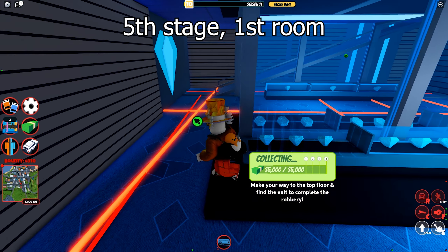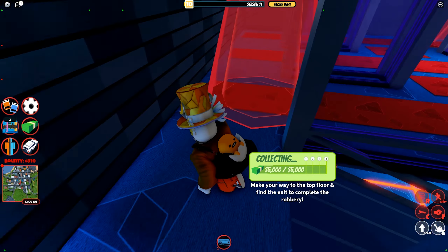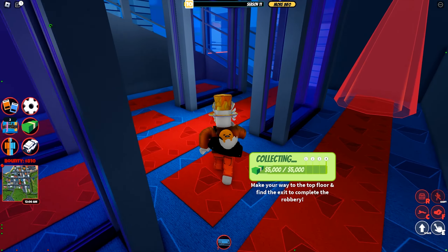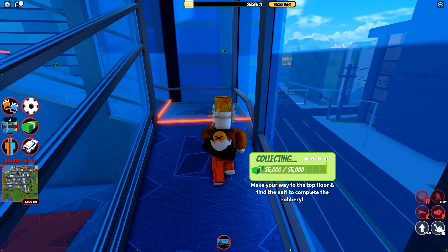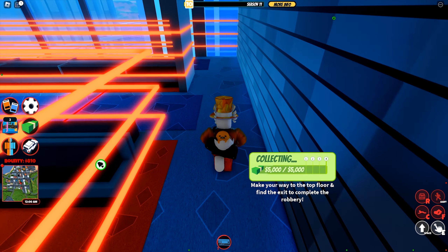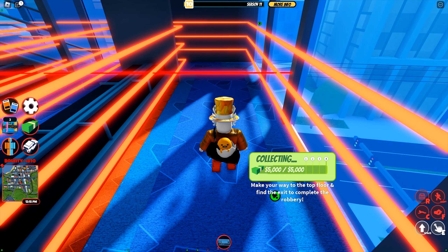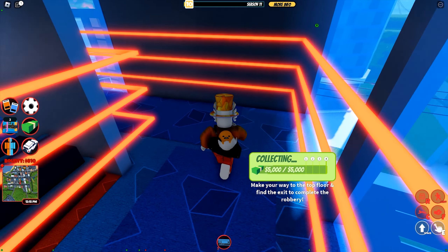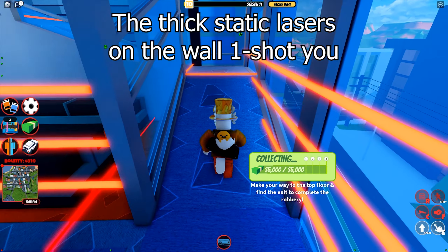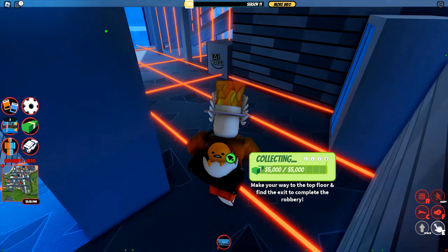The next stage is much easier. Just hide between the corridors and you will be safe. The next room is not too difficult either — there are four moving lasers, and like the previous stage, play it safe and don't be greedy. But be warned that the thick static lasers on the wall can one-shot you, so you may want to walk instead of running in this room.